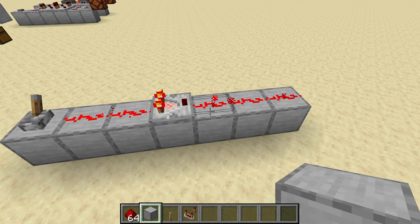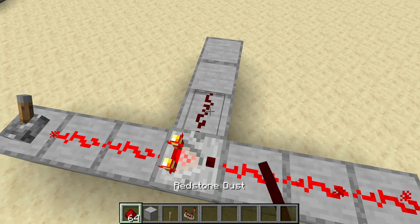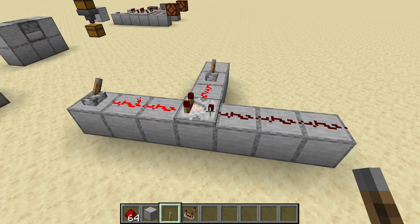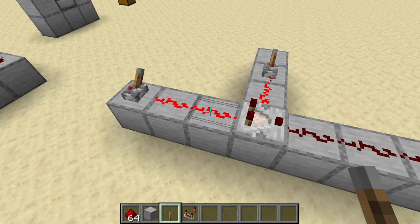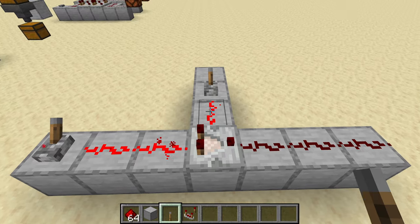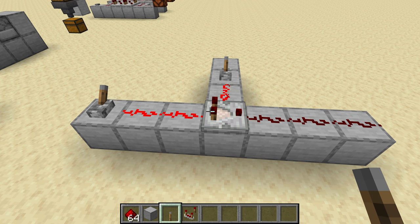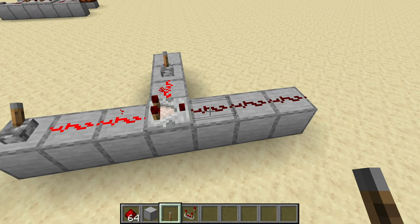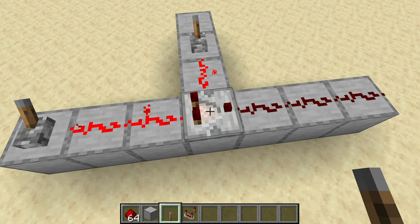You can see a comparator with a signal coming into the back, and the comparator is reading and passing it on. But if we add a signal coming into the side that is stronger, the signal gets cut off — for example, a side signal of 15 versus a back signal of 14 will cut it off. So the signal being sent into the back of the comparator from the dropper is really small, since there are only a couple of items in there. The comparator sends that into a repeater that amplifies it and sends it around into the side, and the comparator turns off.